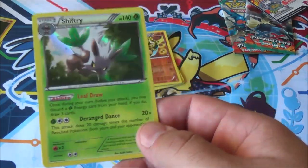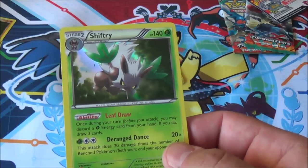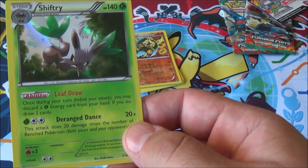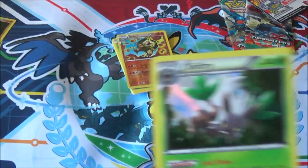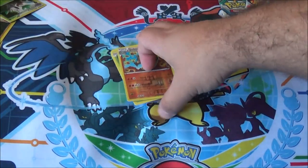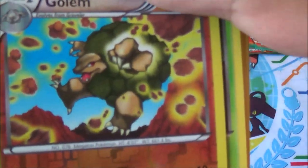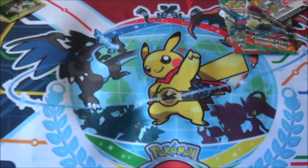A foil Shiftry — at least it's a foil, so we didn't get a four-rare box this time. Leaf Draw: once it's your turn you may discard a Grass Energy; if you do, draw three cards. Not bad, but it's a Stage 2 so it's probably not going to see play. And that Golem is a rare — another awesome art Golem. Neato.